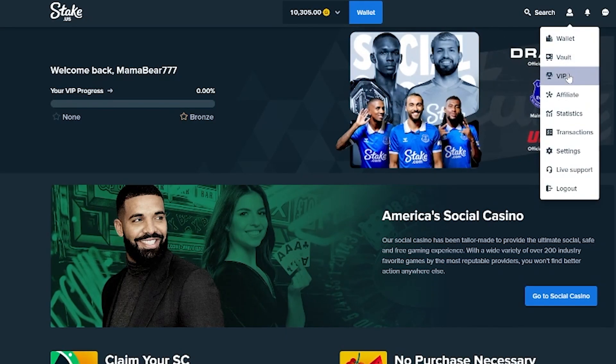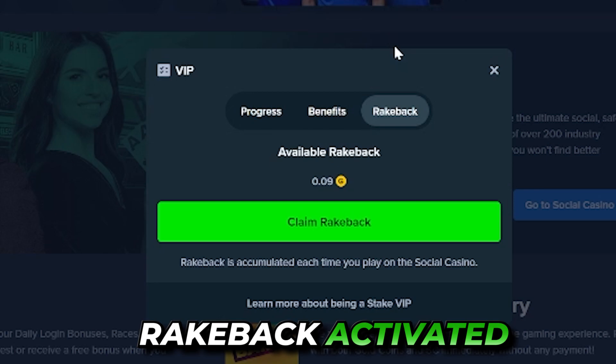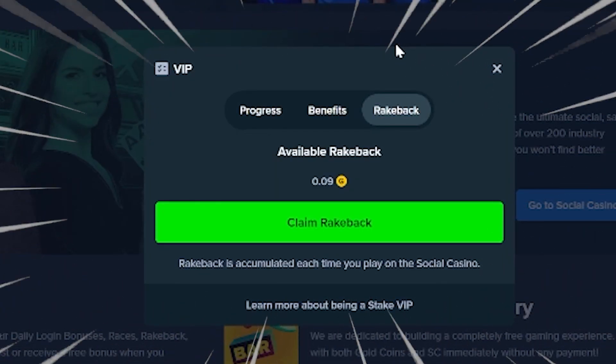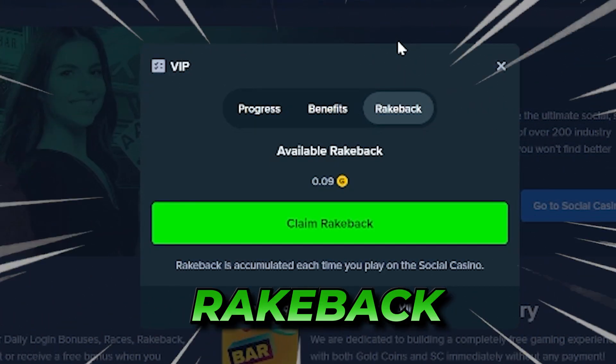The next benefit I want to mention is the best one. If I go to my VIP folder, you're going to see I have rakeback activated, which means that every wager that I place — whether that wager on my end is won or lost — the casino itself shares a portion of its profit with me in the form of a rebate. They don't call it a rebate, they just happen to call it rakeback.